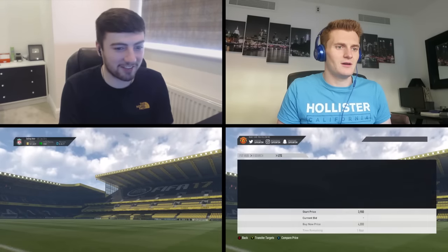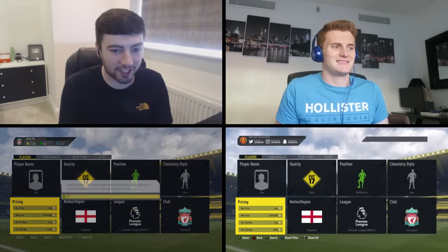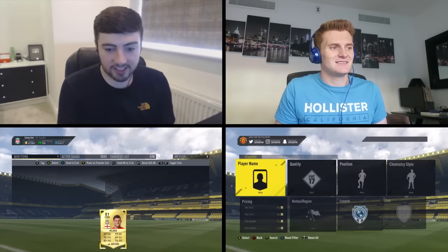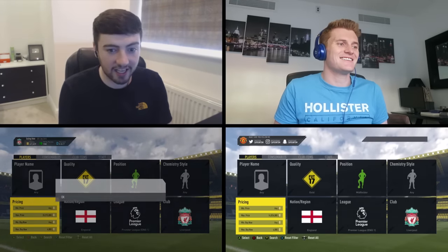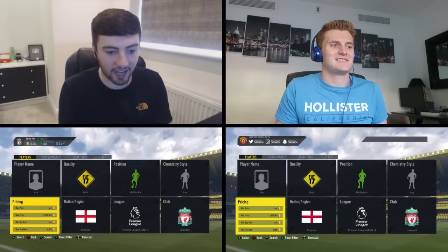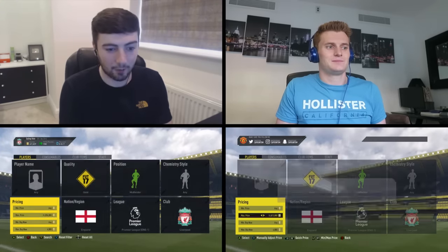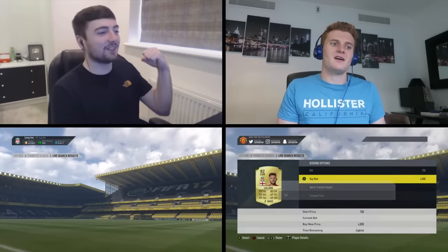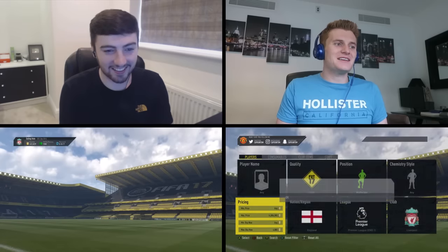I missed one at 1.5k — you started calling it so much earlier than me. Here we go — 4k, yes! He's a CDM with an anchor card on him as well. There's another one, Lallana at 3k — missed him. 3k, that's well under value, you can sell him on for like 4.8k. I'm back in the lead at 2-1 now with James Milner. I'd like to get a Lallana or Henderson though — more profit in them.